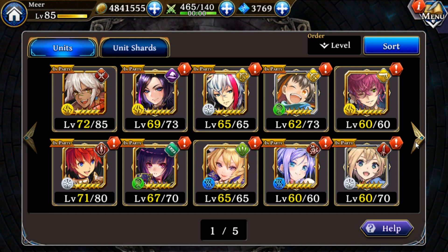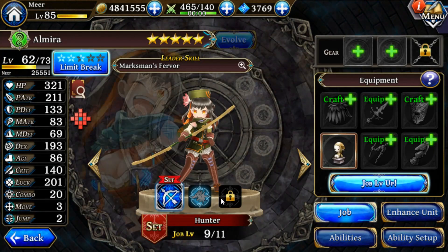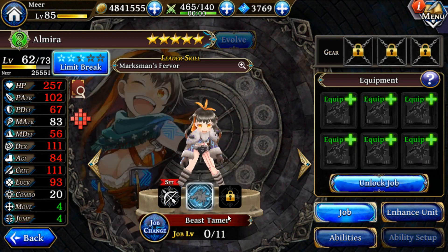For five stars, most of them are pretty good but none are really reroll-worthy. There are a few four stars and three stars that are amazing though. For three stars, there's Almira — especially if you can get her to job three. As a Hunter she's pretty good, as a Beast Tamer she's pretty mobile and also pretty good, and once you get her to Sniper she becomes amazing.